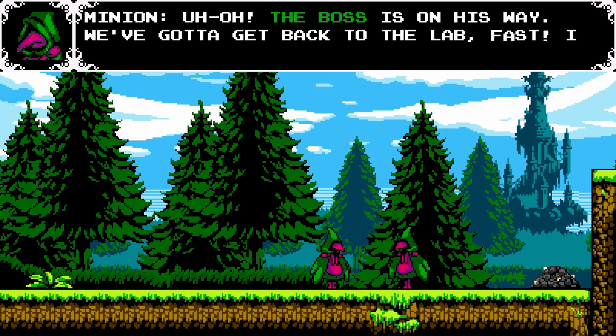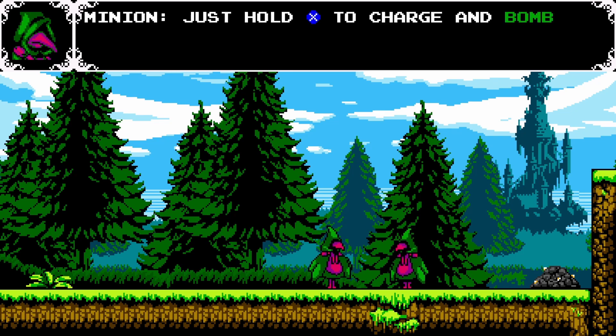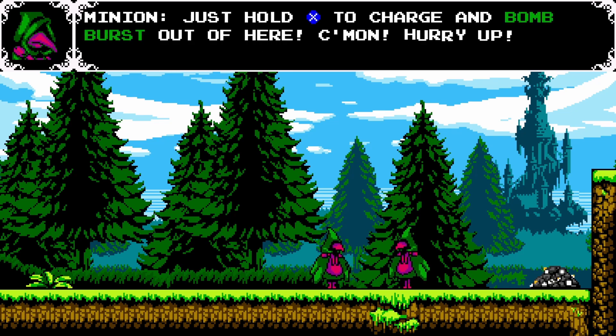Uh oh, the boss is on his way. We've gotta get back to the lab fast. I don't wanna get experimented on. Just hold X to charge and bomb burst out of here. Come on, hurry up!